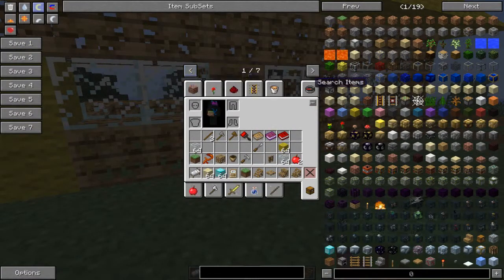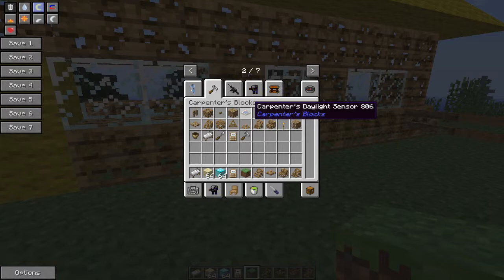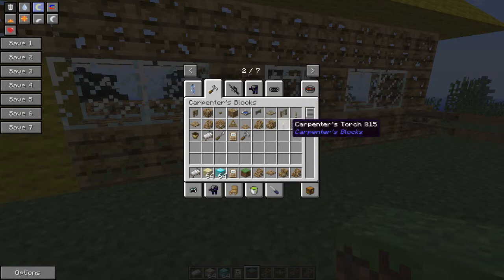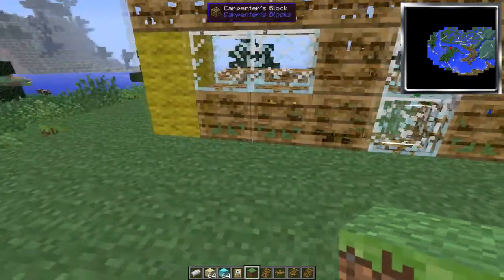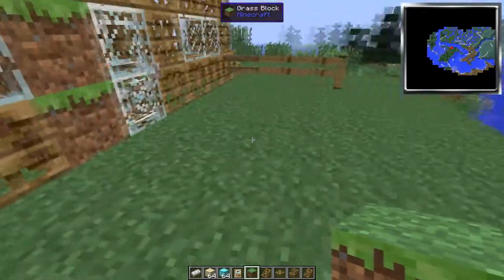The first one is called Carpenter's Blocks. As you can see, there is an array of blocks, and all the blocks in the Carpenter's mod can be modified.